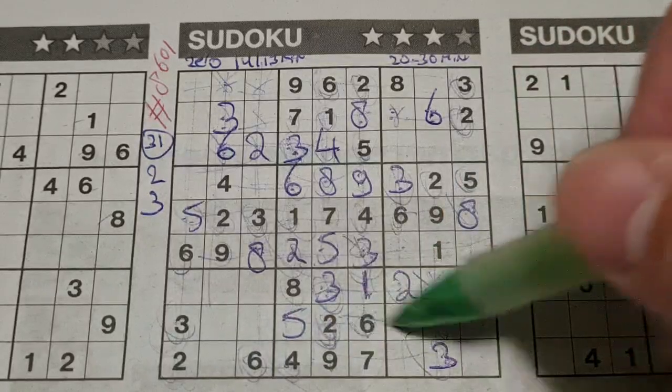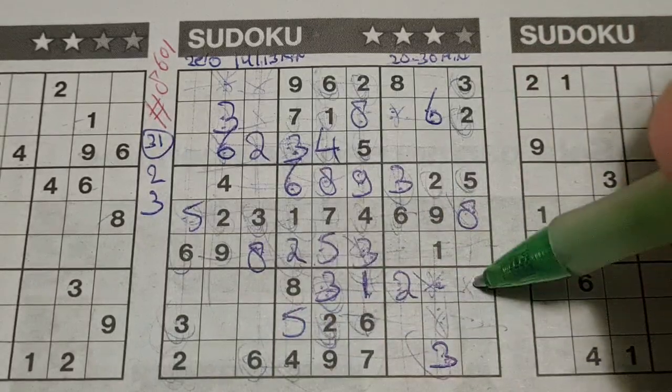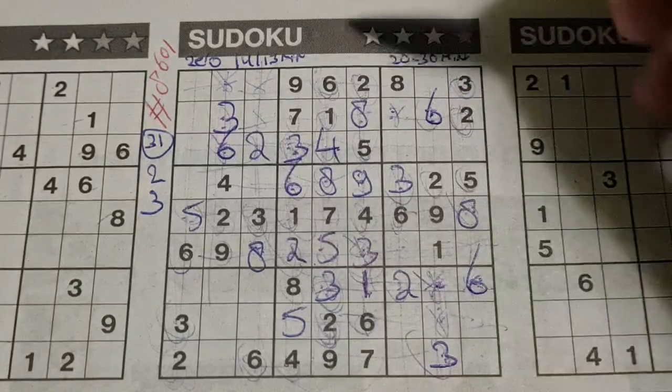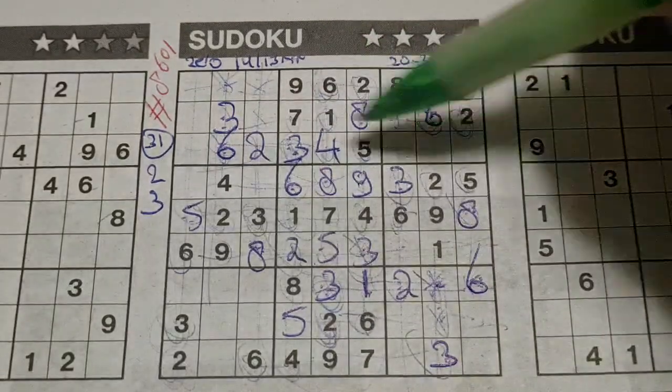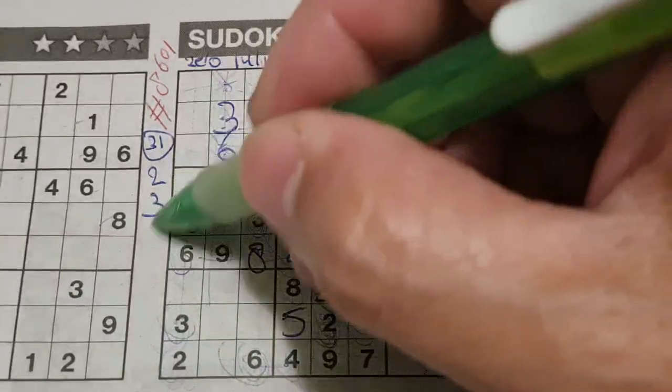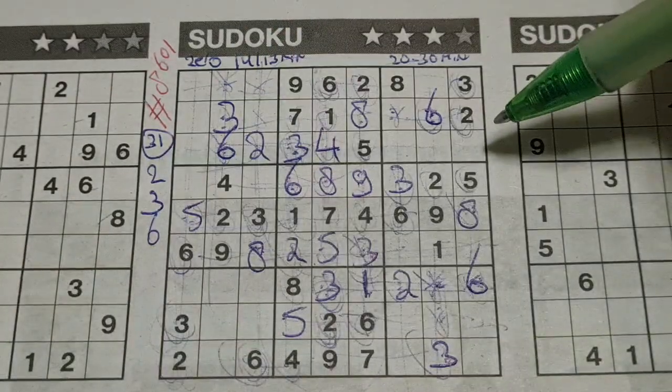6 in the last row, 6 in the row above — the only two places left for the 6: should be here or there. We have 6 in this column, no 6 there — 6 should be there. And all the 6s are used. Okay.